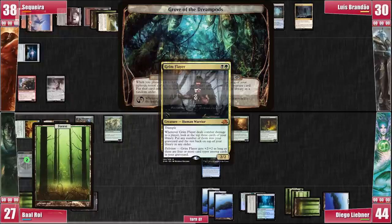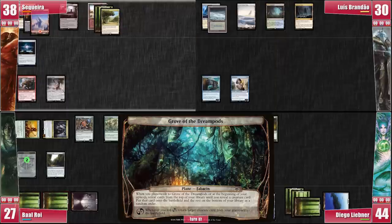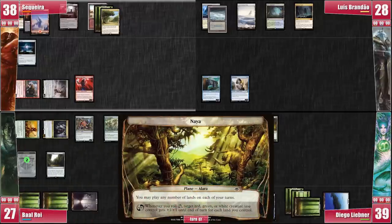Baal moves to combat, keeping that Luis pummeling on point. He mills two basic forests and casts Arbor Elf before passing. On my upkeep, I hope for a bigger creature and instead get a Magus of the Moon, effectively shutting down all my black mana. At least I have green mana on Rakdos — Luis is also not very happy about the card. I attack Libner with the Sower and Luis with the Crater Maker. I roll us out of the Dream Pods and into Naya.